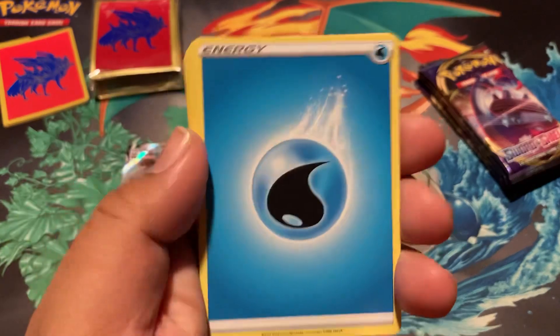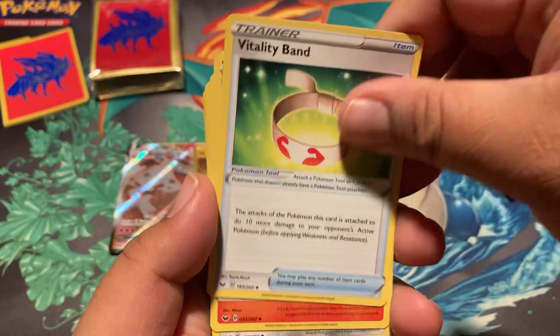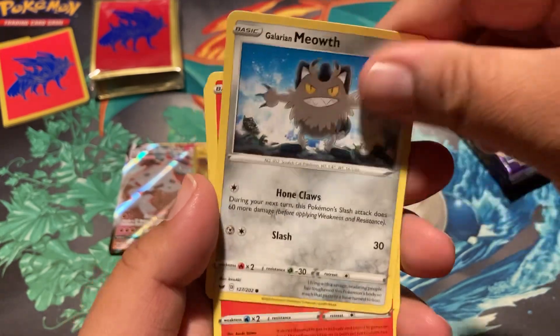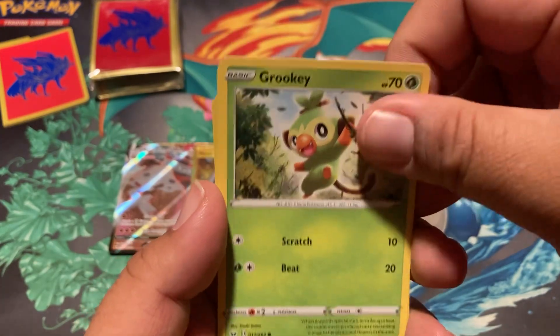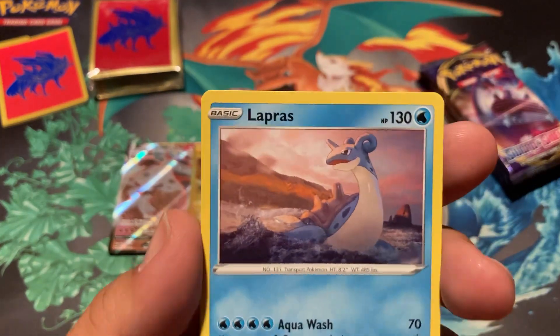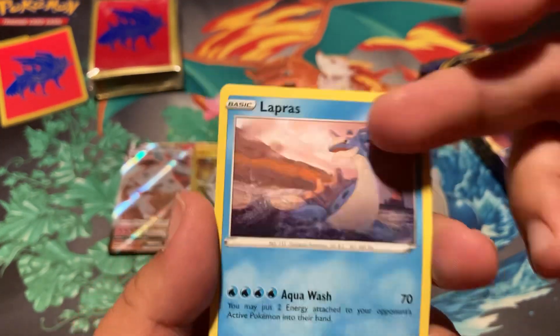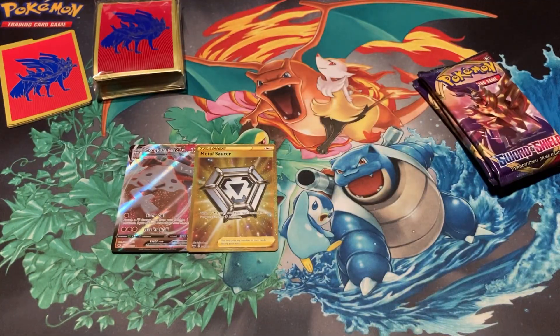We're still in the Sword and Shield era. We're ending it, but we're still technically in it. Haunter. Taliband. What has it been? Two, three years? Sizzlipede. Oh, there's two — I forget that there's two arts of some Pokemon in here. Scorbunny and Lapras. There's a Lapras V, a Lapras VMAX, and of course that one right there. Talking about Lapras. Man, that Metal Saucer is catching my eye. That's cool. I think when I pulled a golden card also before — on the Marnie Monday thing.